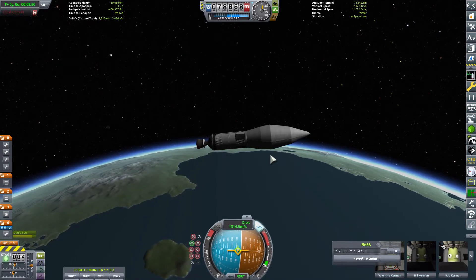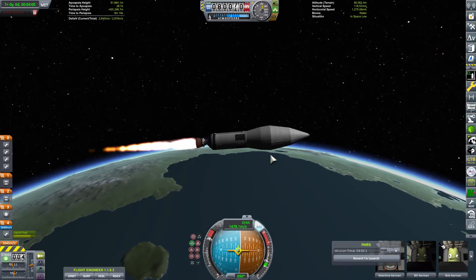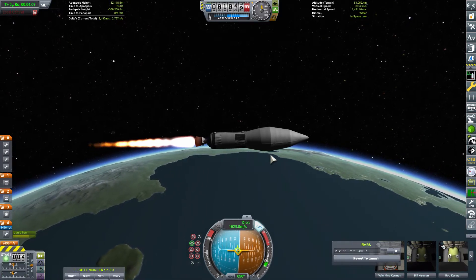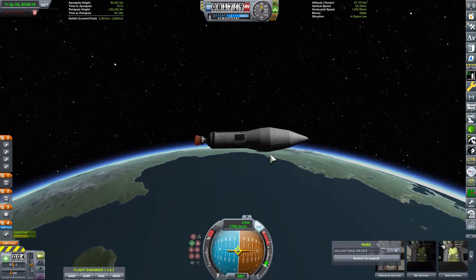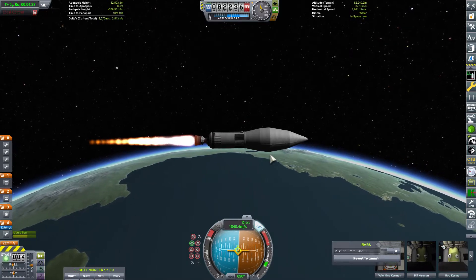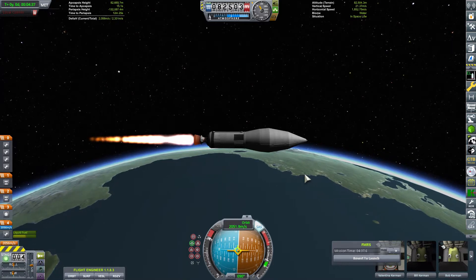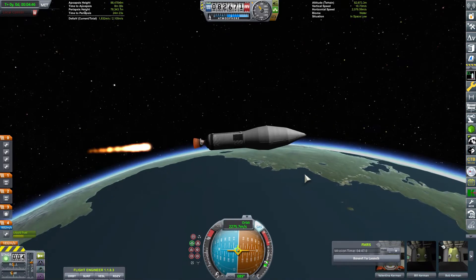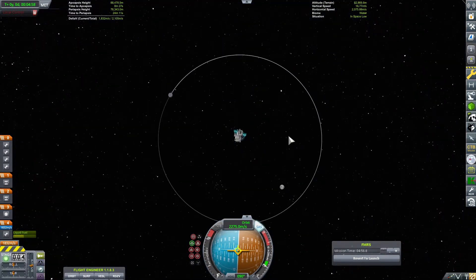This isn't the first try of this mission because I had quite a few failures. First I had failures going to Minmus and getting an encounter. Then I had some problems with landing the things because the craft didn't have any reaction wheels, so they just flipped out. I also had some problems landing this thing, but I will tell a bit more about that later.